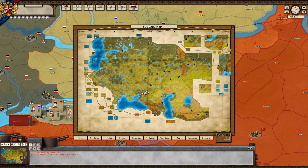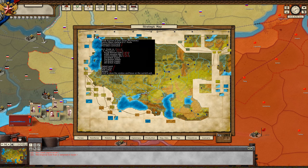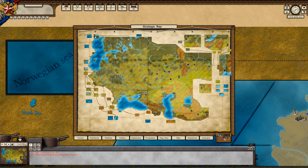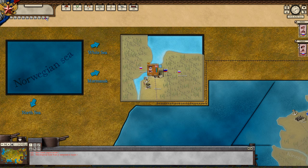Strategic map gives you an overview. There are a few AGEOD games and they are more or less similar — if you can play one you can probably play the others; it's just they have some differences between them.